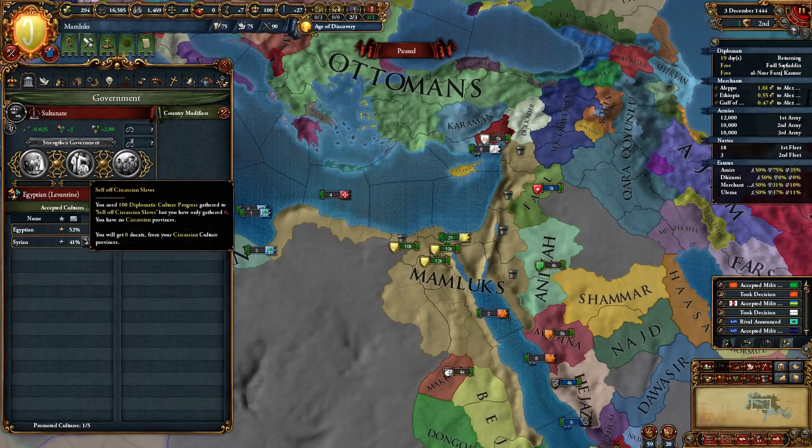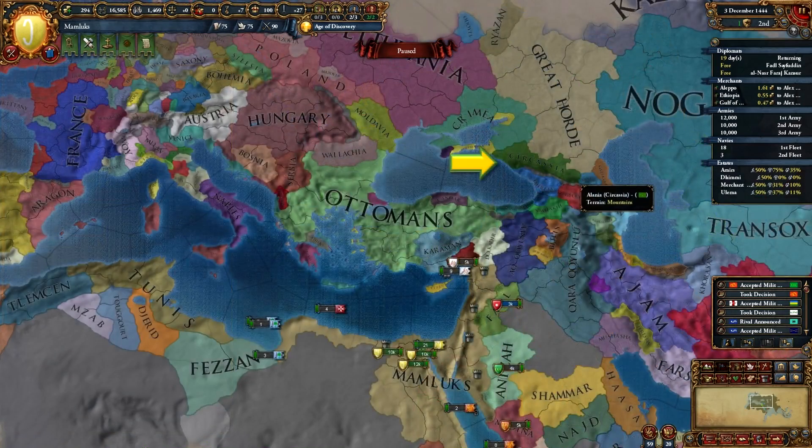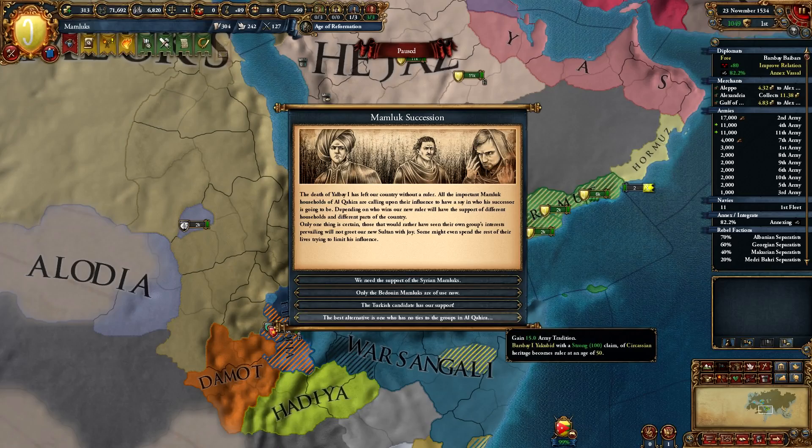You won't be able to use the two government abilities in early game with a Circassian ruler though, as you don't have any provinces with Circassian culture. And it might be a while till you get some of those provinces, as they are usually allied to Muscovy.